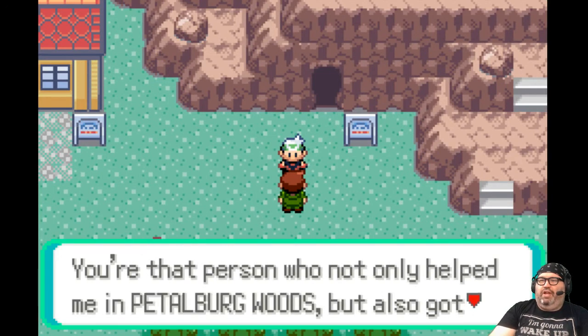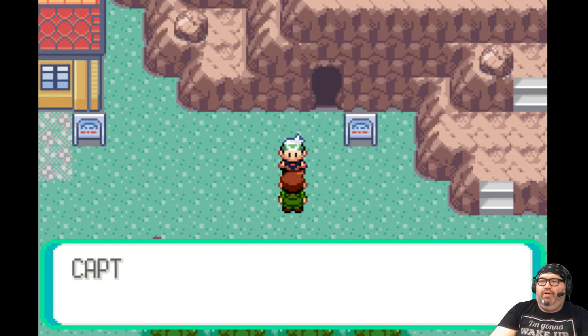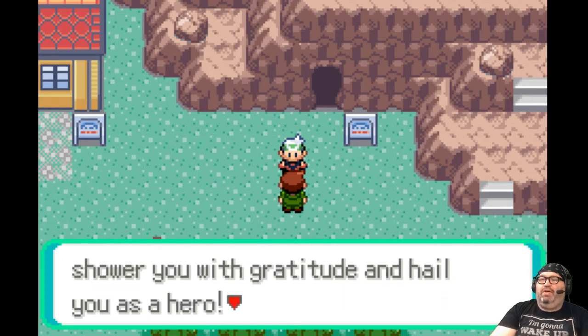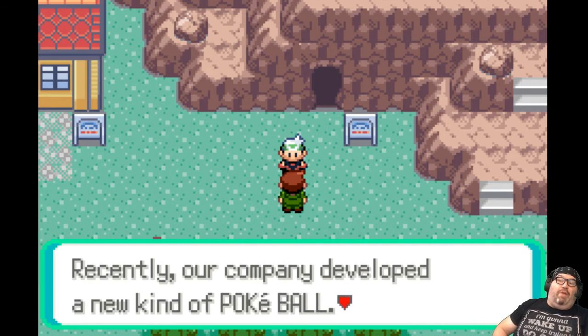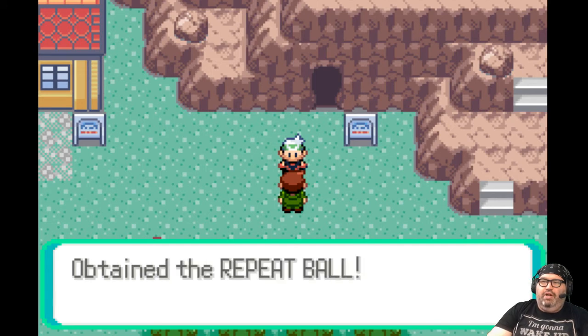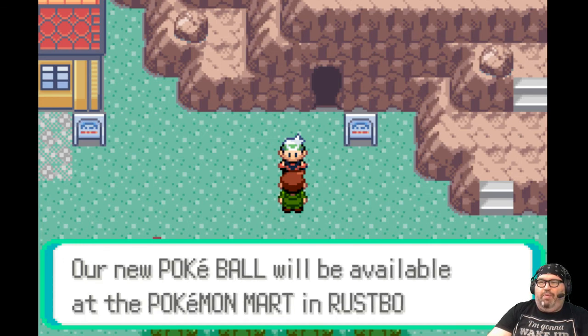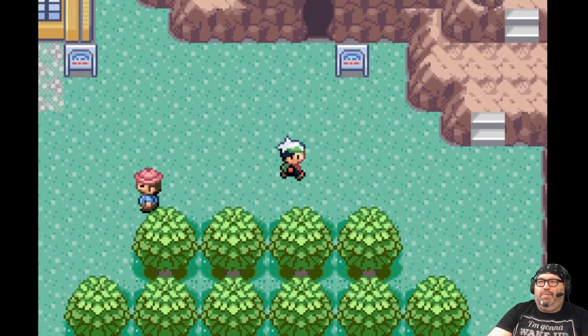'Oh, it's you! You're the person who not only helped me in Petalburg Woods, but also got me back my stolen package and delivered it to Captain Stern. Captain Stern informed us the package arrived. If I were a rain cloud, I would shower you with gratitude — I would hail you as a hero. Our company developed a new kind of Pokeball as a token of appreciation — this is a gift.' I got the Repeat Ball — that works better if you've thrown a bunch of balls. New Pokeballs will be available at the Pokemon Mart in Rustboro.